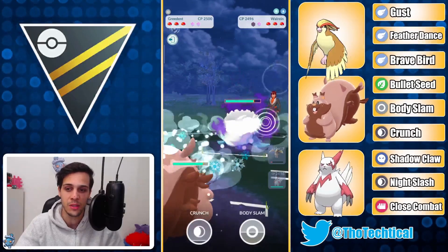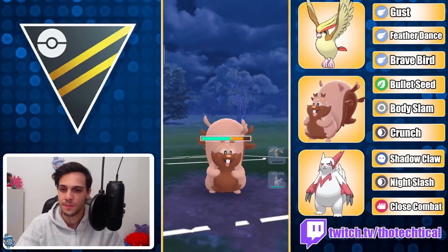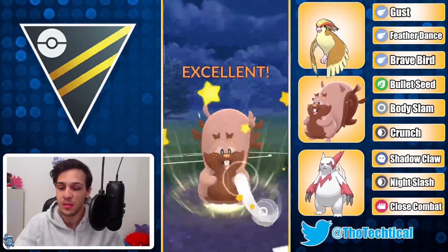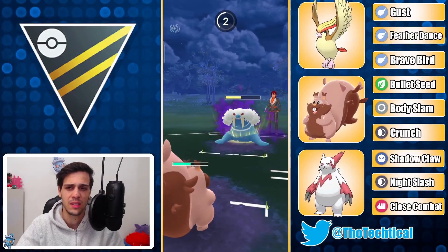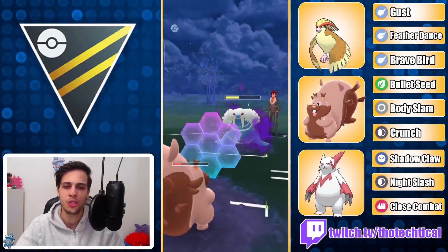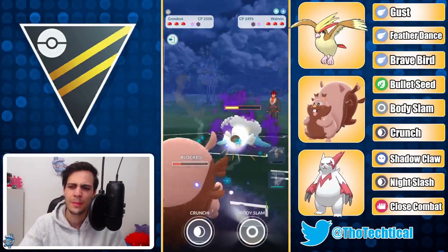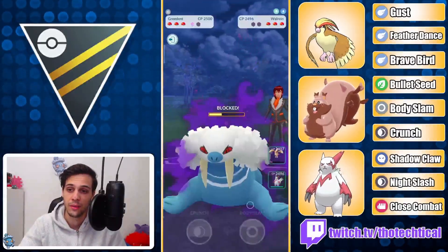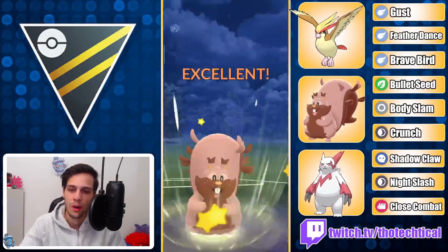Really nice matchup here — the Bullet Seeds are adding up and I can take a bunch of these Icicle Spears, just outspamming with Body Slams. I can only take two Icicle Spears; the third will kill me. But the same counts for my Body Slams — I think two or three will knock them out with Bullet Seeds. I'm gonna shield up here; I kind of want to take out this Walrein and then have a Crunch stored for the Escavalier. Because the Escavalier is actually quite healthy still and it can definitely counter down my Pidgeot. I go for another Body Slam — this will put them very, very low, but I'm worried they get to another Icicle Spear.